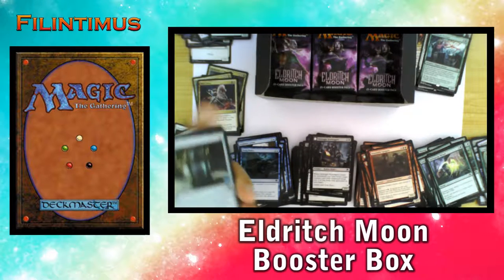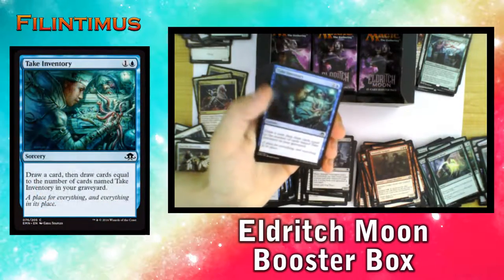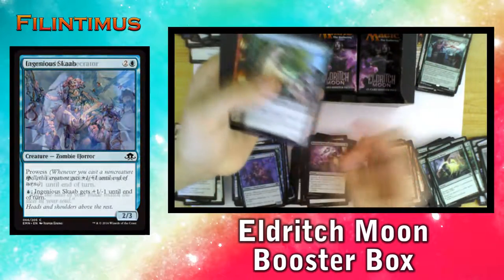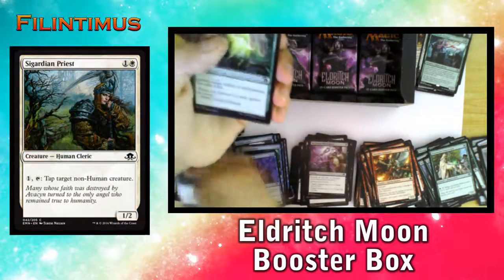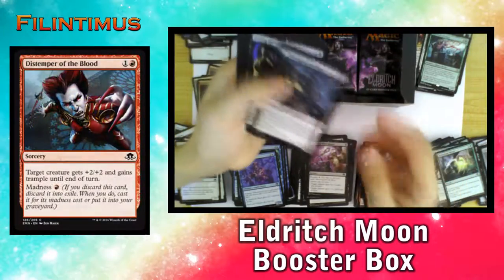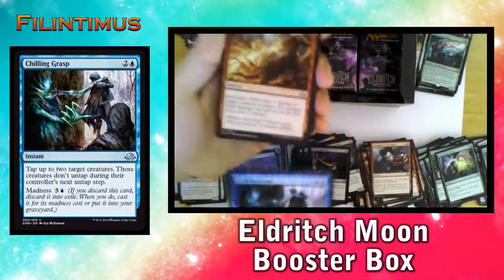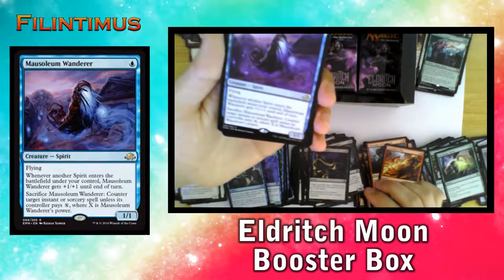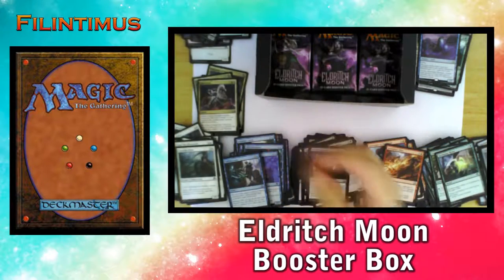I think we have 9 boosters remaining. We have a Terrain Elemental, Take Inventory, Power of Malevolence, Ingenious Scout, Crossroads Consecrator, Thermal Alchemist, Sanguinary Priest, Springsage Ritual, Distemper of Blood, Midnight Scavengers, Prying Questions, a Chilling Grasp — that's our first one — an Incendiary Flow, and a Mausoleum Wanderer — another Spirit. And a Zombie Token.